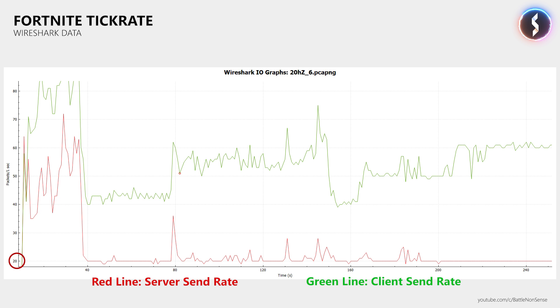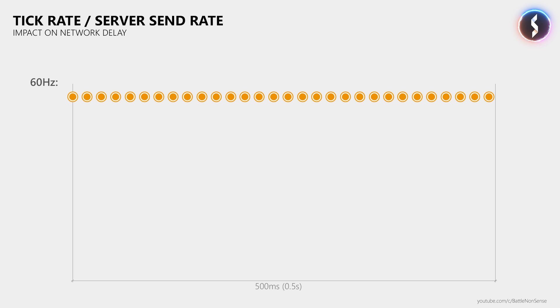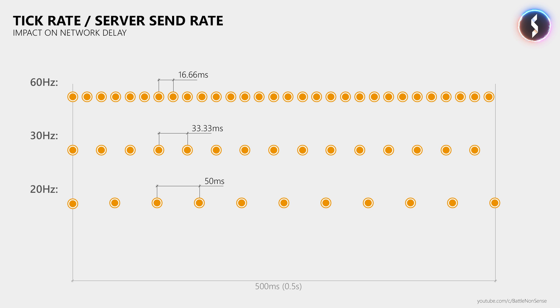But why should you even care if the servers run at 20Hz or more? Take Battlefield 1 on PC as an example, where the server runs at a tick rate of 60Hz and so sends 60 packets per second to the player, meaning you get a new data packet about every 16ms. If Fortnite ran at 30Hz, you would get an update every 33ms — half as many as in Battlefield 1 on PC. But right now it runs at just 20Hz, which means there is even more time between two updates: 50ms to be exact.